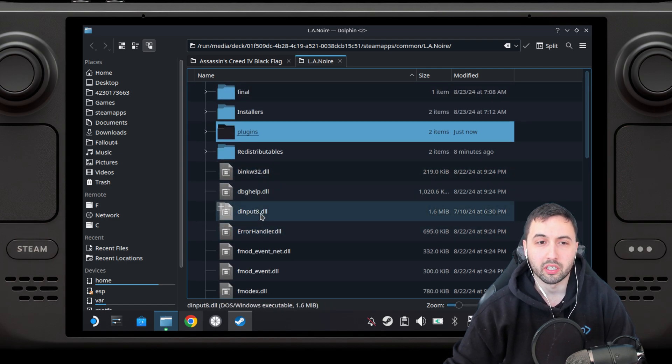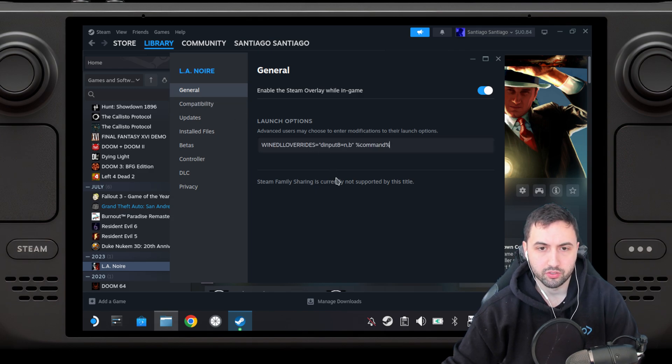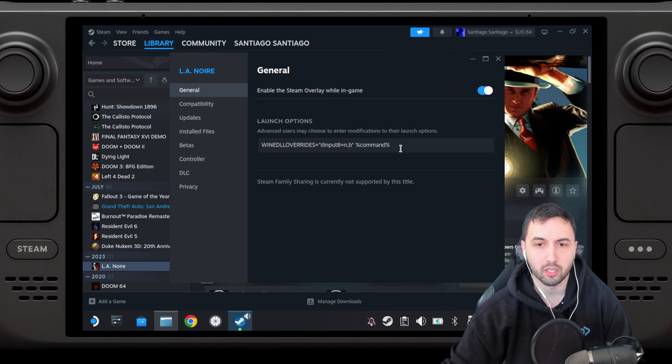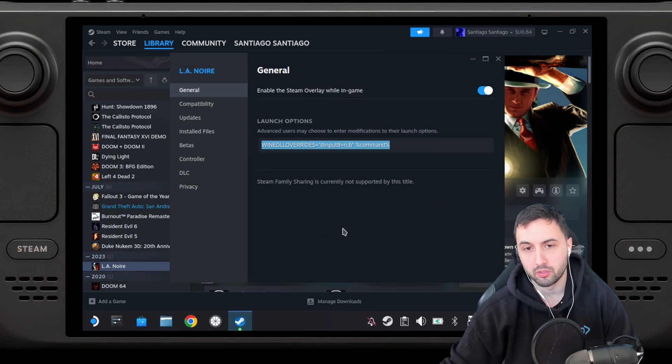There's one more thing to do. Open Manage once again and go to Properties. Here in General, make sure you type the required launch option — I'll leave it in the description so you can copy and paste it. If you don't add this, the mod won't work because it requires this file. So to summarize, you need to put this in order for the mod to work.